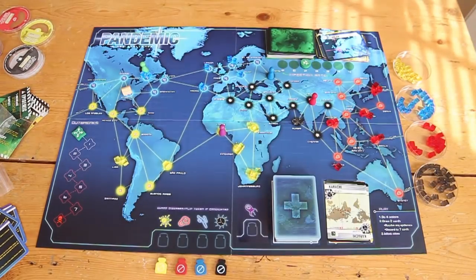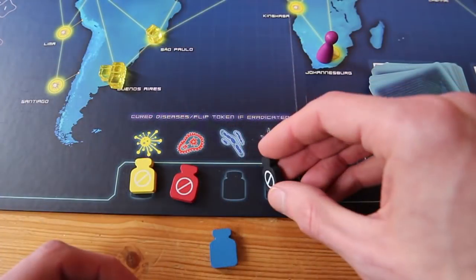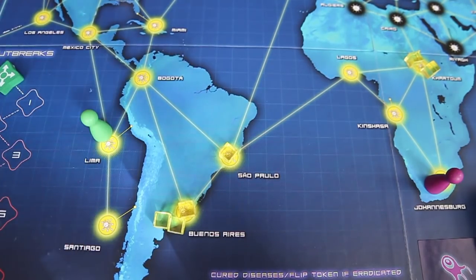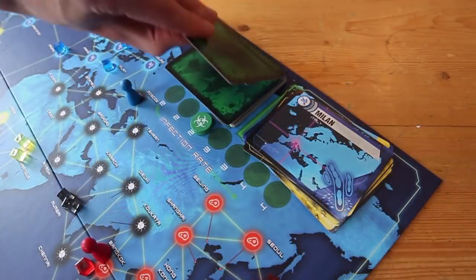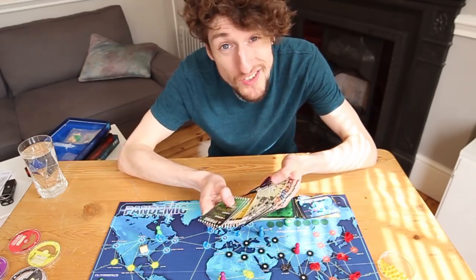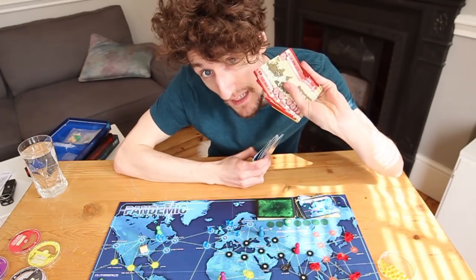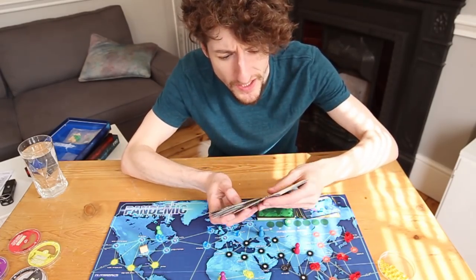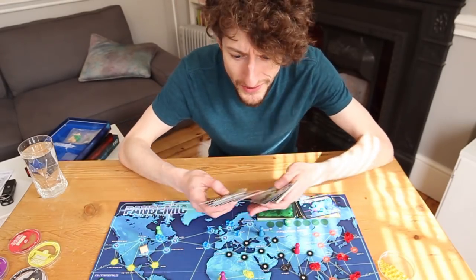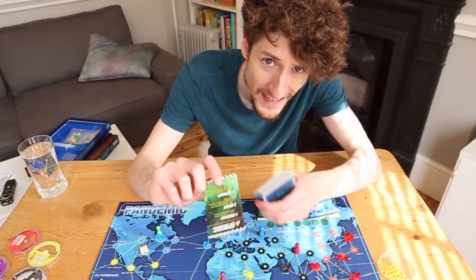Pandemic divides the world into four different coloured areas, which means you also have four different colours of disease to try and wipe out. But after every turn you spend going around trying to clean things up, you draw new cards from the infection deck. The infection deck makes new little cubes appear on the map. But to add insult to injury, the cards that you need to win the game — collecting multiple of the same colour cards so you can create cures, or just the cards you need to fly around the world quickly, meet up with your mates, trade cards, try and find a cure — are inside this main deck that sits on the board.